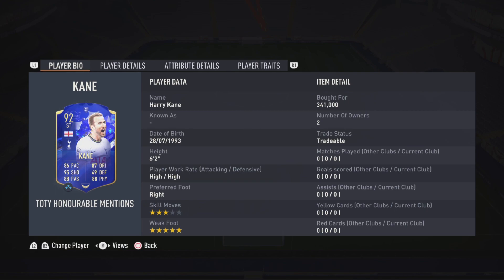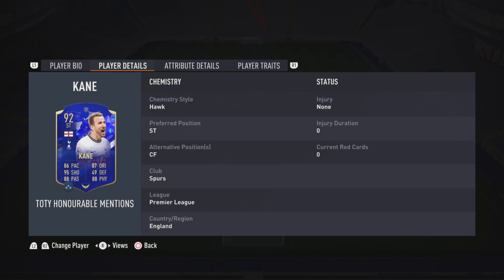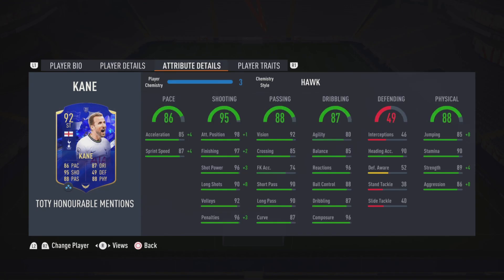He is 6 foot 2, with high high work rates, 3 star skills, and 5 star weak foot. He can play striker and center forward, so not too many position options on the field. Looking at his stats, he's got 86 pace with 87 sprint speed. He's got 95 shooting with 98 positioning, 97 finishing, 96 penalties and 96 shot power. He's got 88 passing with 92 vision and 90 short and long passing. He's got 87 dribbling with 85 balance, 96 reactions and 96 composure. He also has 90 heading accuracy, 88 physical with 90 stamina and 89 strength.